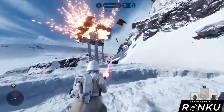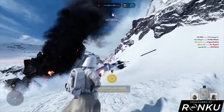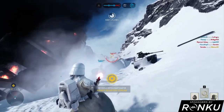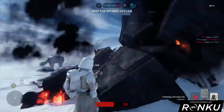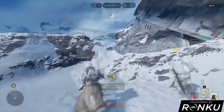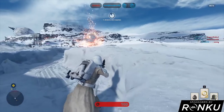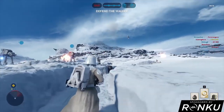Grenades, especially ion grenades, do pretty effective damage against AT-ATs — but it's usually only viable when the AT-AT is in one of those narrow passes with a lot of rebels at its base. Other than that, focus on maintaining uplink control if you don't have any means of dealing good damage to the AT-AT, because most of the time you'll end up doing five damage to an AT-AT while Imperials come in, kill you, and retake the uplink.